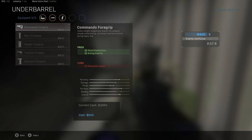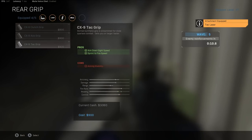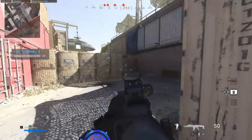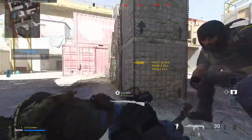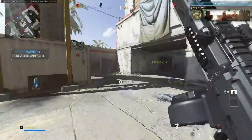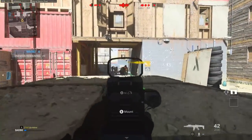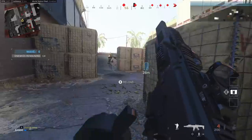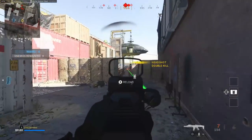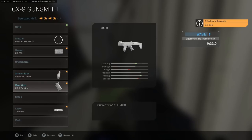Instead of foregoing a Commando Foregrip, you could put on a tac laser and a tac grip — then the ADS speed is still super nice and the hip fire is super tight naturally. I can see this being a go-to build with that lock-on aim. The bullet velocity is super nice with the barrel. I can totally see this gun being a go-to in multiplayer for hipfire.